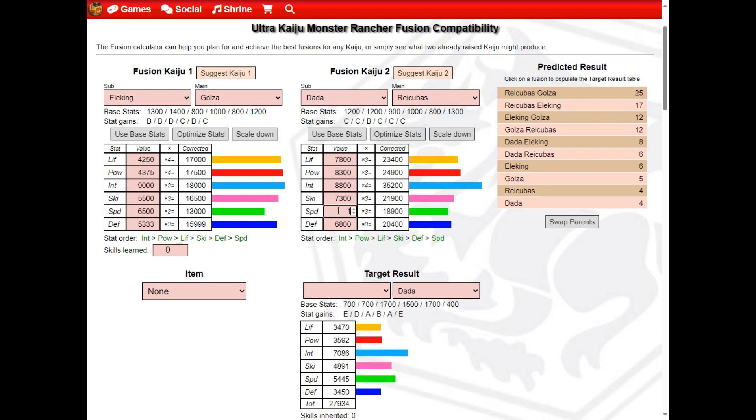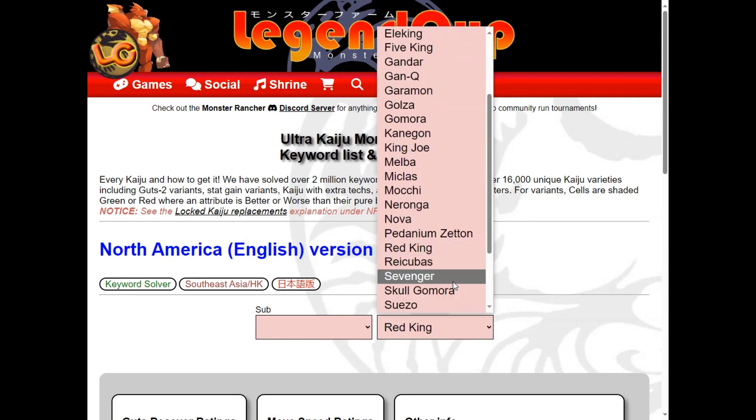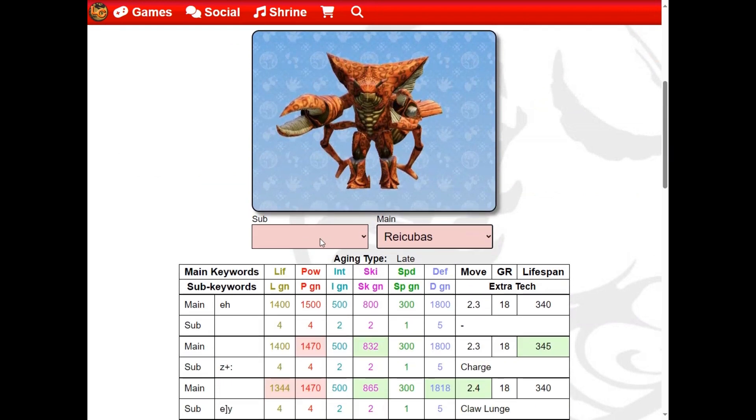Remember that these are suggestions. Stats can differ as long as the stat order stays aligned, as indicated by the green color. The stat order is determined by your Kaiju's stat level, which is multiplied by their stat gain value.